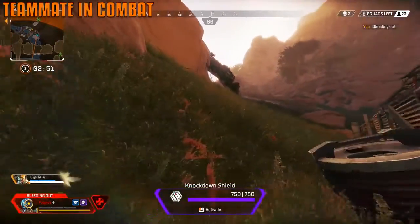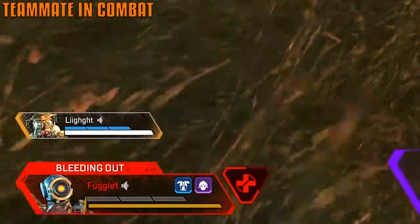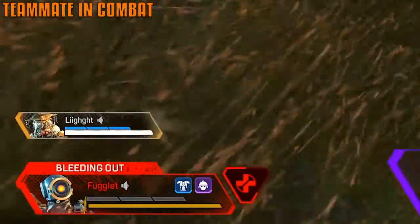You can see if it's a teammate that's firing — listen to the gunshots and look down to the left. It'll show a little gunfire indicator every time they shoot.